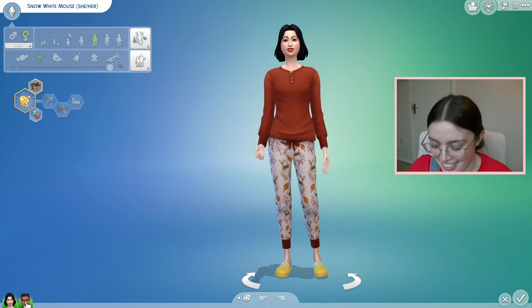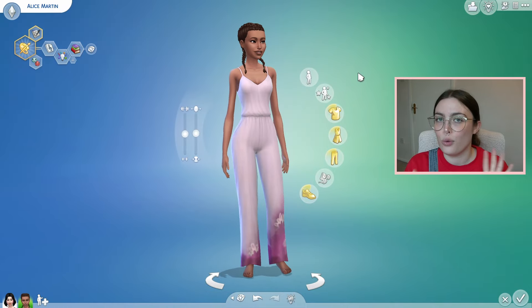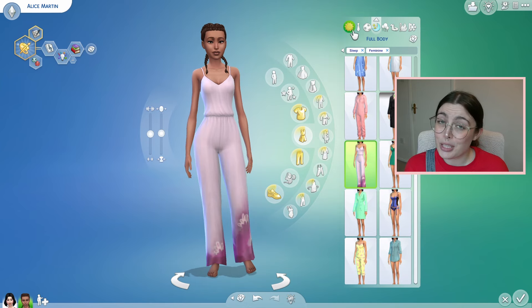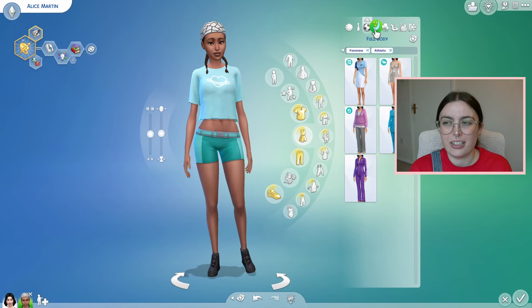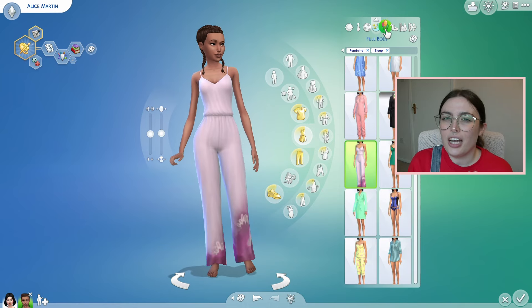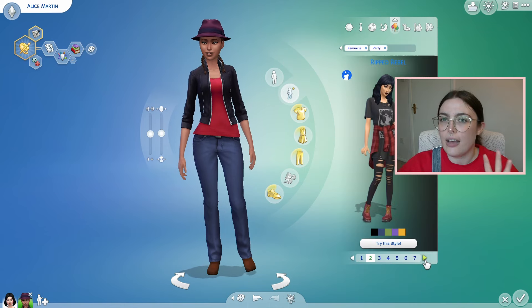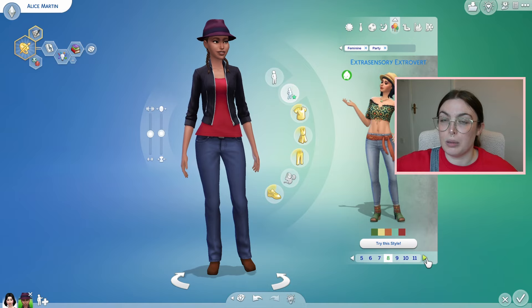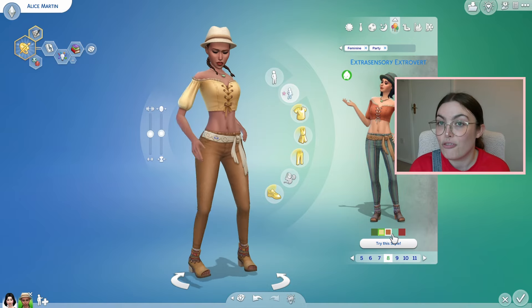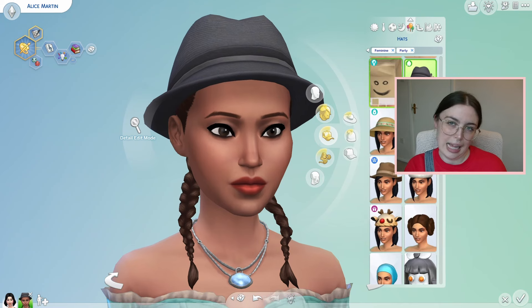Then I decided to go into CAS and edit Alice a little bit. I wanted to look through all her outfits and honestly she was looking pretty cute. I didn't change too much — I just went in and mostly used some of the styled outfits to change some of the ones I didn't like, and she already had this lot of purple lilac colour going on so I left her with that. I'll probably in future do a heavier refresh of her outfits once she ages up into an adult.